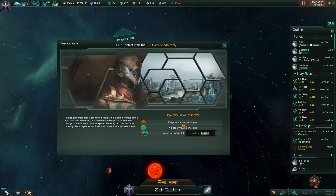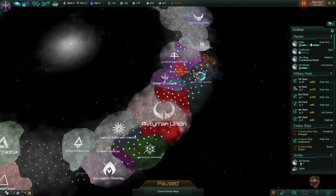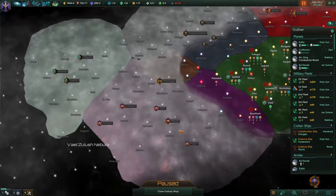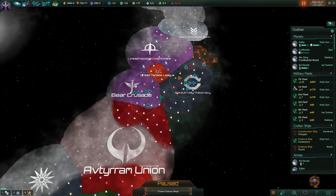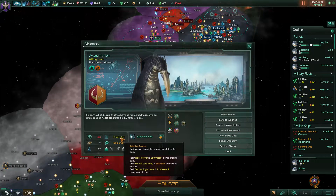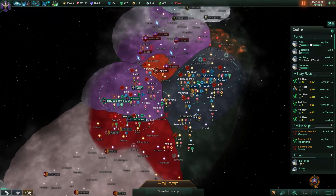New contact - the Rixi something. Yeah, they're pretty strong. We're in a pickle because these guys are stronger than us as is, and then we've got this really large empire to the south of us. The naval capacity is superior - because they've got so many planets, they are technically superior.